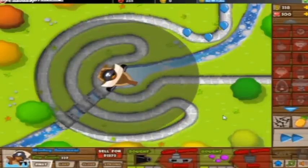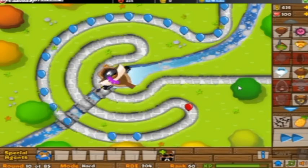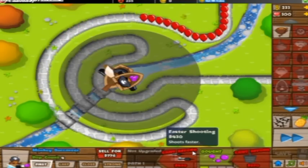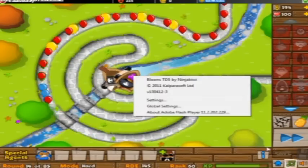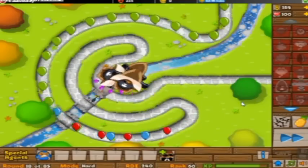As you can see here, I'm using the Monkey Buccaneer off the bat. It's not that hard. What you're going to want to do is get that and try and put stuff to the side so you can put more of them. You're going to want to put as many as you can there — I think you can fit three. You're going to want to upgrade the first two upgrades on Path 1, the left-hand side, and then the first upgrade on the right-hand side, and then just get another one.